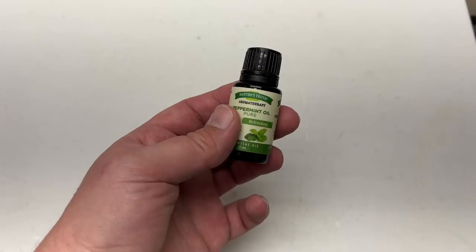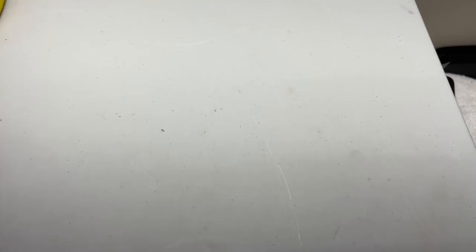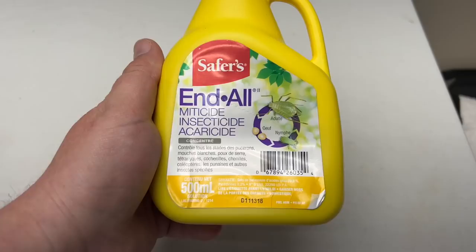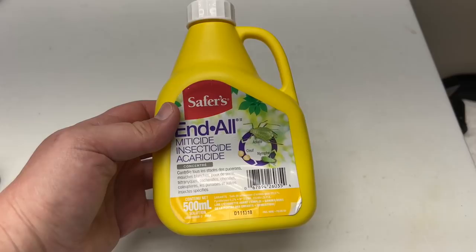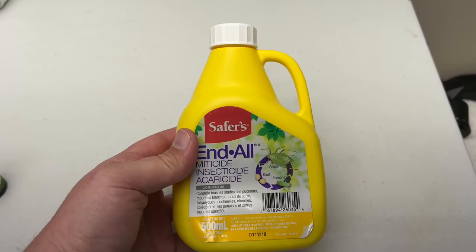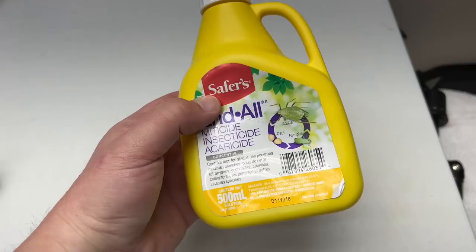Another thing I mentioned earlier is essential oils — peppermint oil will help keep pests away with the smell, and you can also kill them by mixing a few drops into a sprayer and spraying down the pests. For outdoors I use Safer brand spray — it's good for aphids, gnats, spider mites, and their eggs. It dries them out. I haven't needed it in a couple years, but it works well, similar to neem oil and Dr. Zymes.